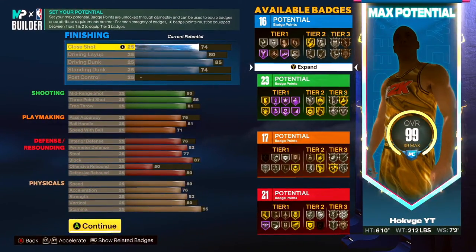If you really want to make this build, copy this down to the exact T. Get 16 finishing badges, 23 shooting badges, 17 playmaking badges, and 21 defensive badges. Don't forget you get plus four on the badges you can add to any one of your badges after you complete the quest. Let's start off with the finishing stats.